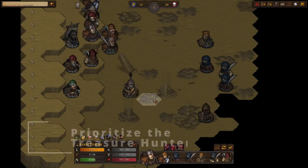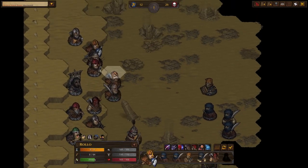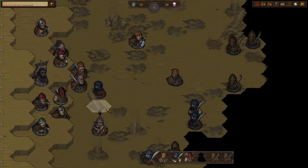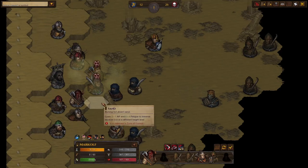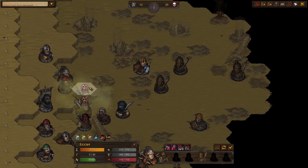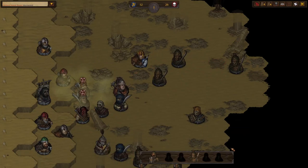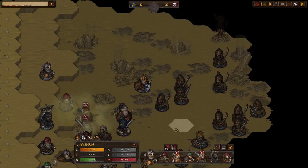Let's get into the strategy. Part one of this fight is prioritizing the treasure hunters. You're going to start on the edge in a little bit of an elevated position. The positions of the enemies are going to be a little random. I like to see where the treasure hunters are and then come up with a plan to kill them ASAP. I want to minimize the damage these things can do because they can do a sneaky amount of damage right off the bat. This fight is going to go 12 to 20-plus rounds depending upon how lucky and good you are, so having a plan for these guys is important.